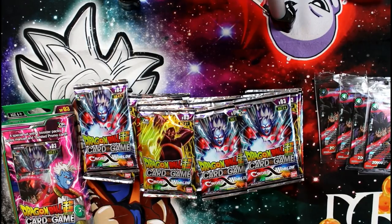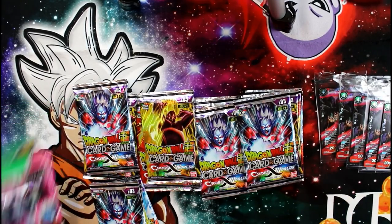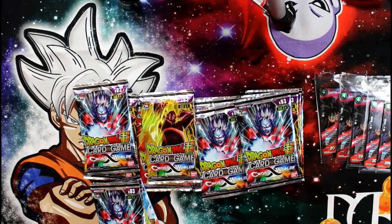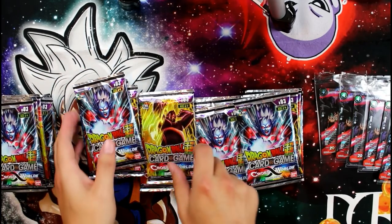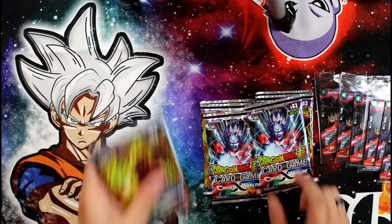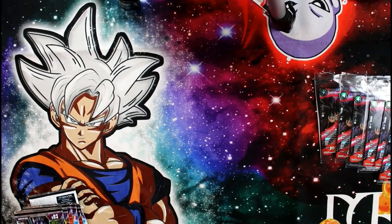We're almost into the last box. And we have all our packs here — let's just stack them to save space. Look at that mat — look at how awesome he looks with that mastered Ultra Instinct Goku and his silver hair. Then we have Jiren on the other side. Let's get to these pack openings.